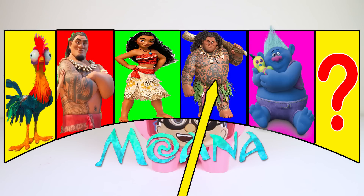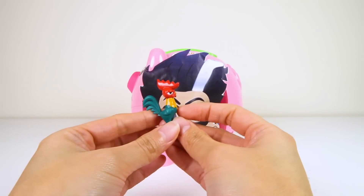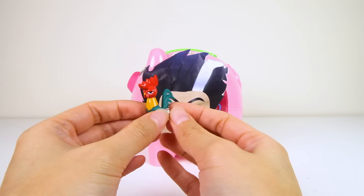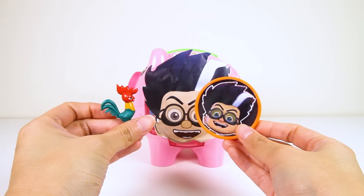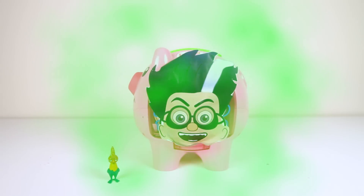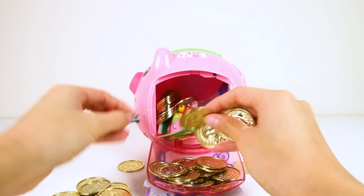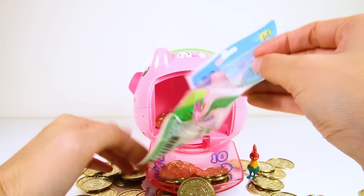We have one more spin left — let's make our last spin a really big one! And it landed on Hei Hei the Chicken! Hei Hei is a really funny chicken and he is Moana's pet. Hei Hei is always hungry and will eat anything he sees on the island! Let's give Hei Hei the special Romeo coin that Luna Girl used — I don't think Romeo will be happy that we are using his special villain coin! Let's put this Romeo coin in the Romeo bank! The piggy bank is full of gold coins! What a lucky chicken! Romeo wasn't able to slime us this time — Hei Hei the Chicken stopped Romeo's evil plan!